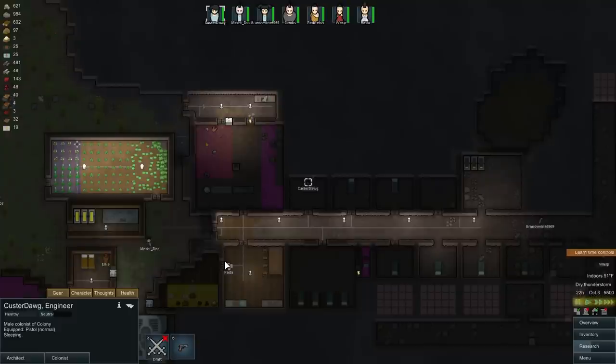Hey guys, it's KJ4A and welcome back to my RimWorld let's play. This is Alpha 9, we're on Season 4, Episode 11, and I'm just going over some of the more important points of this colony that I need to work with.